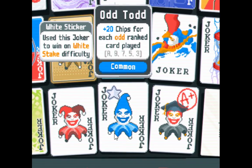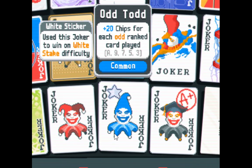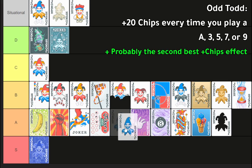Odd Todd: plus twenty chips per each odd rank card played — Ace, nine, seven, five, three. Yes, Ace counts. This goes in a much higher and different place from the rest because plus chips is a very different category from plus mult. You get plus mult stuff all the time, and there aren't that many plus chips cards. Odd Todd can survive into the endgame because it doesn't have the plus mult diminishing returns. It also works well with times multiplier effects due to the ordering — chips avoid the ordering issue that plus mult jokers have with glass cards.